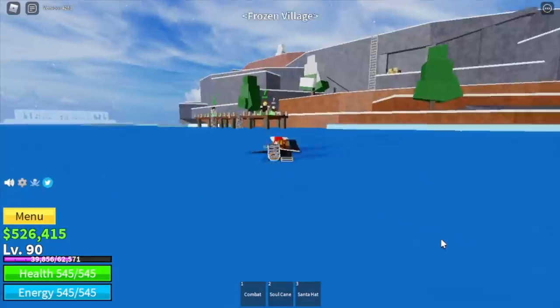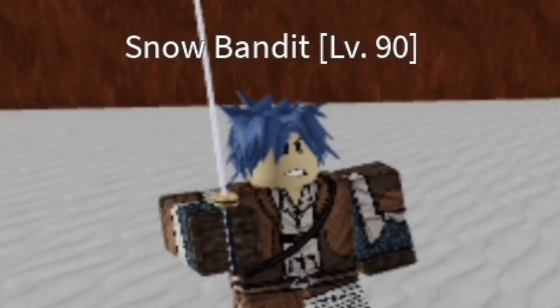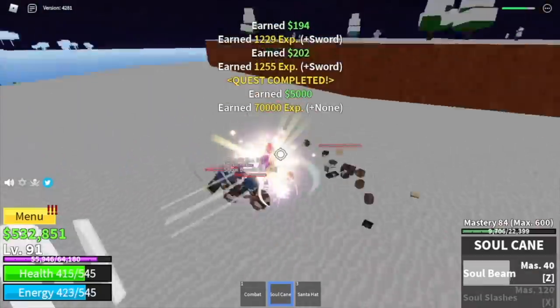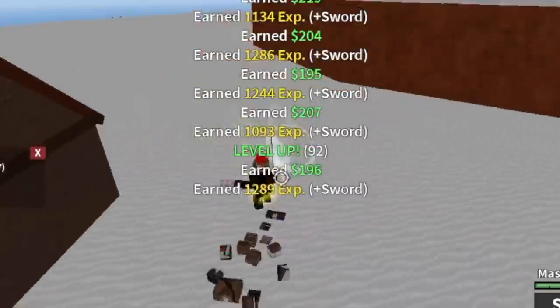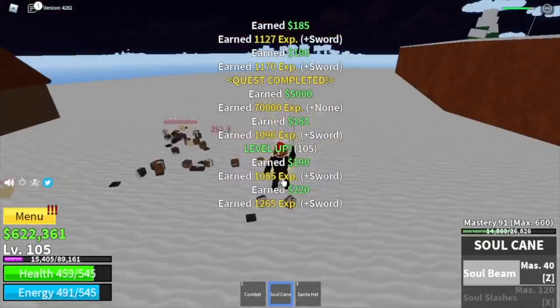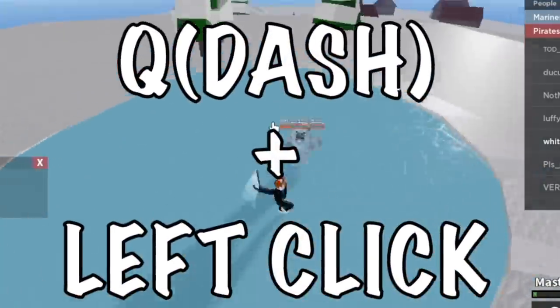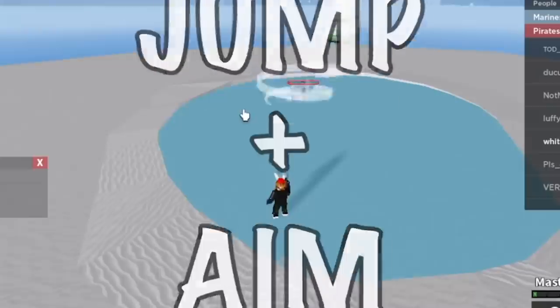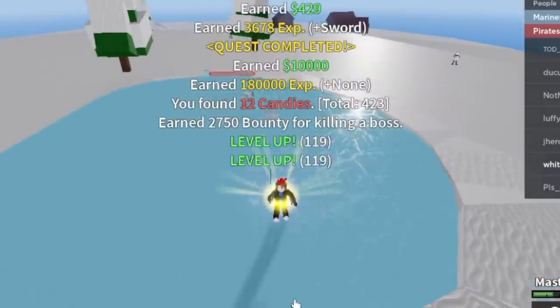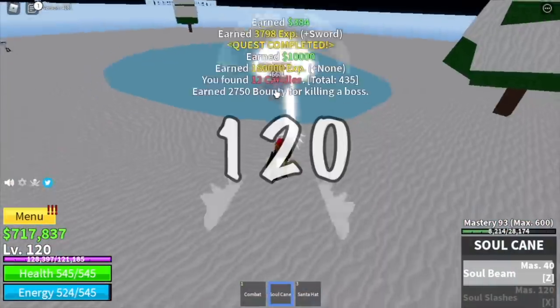Our goal here is to reach level 90. Next up, the frozen village. We're gonna start here with the snow bandits. Goal here is to reach level 105. Next up, the yeti — same strat, the Q dash left click plus the jump plus aim. Goal here is to reach level 120.